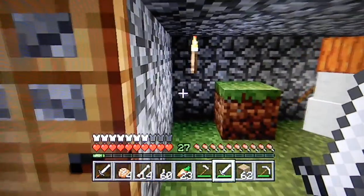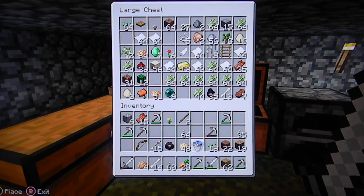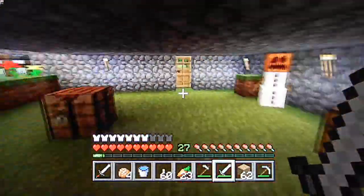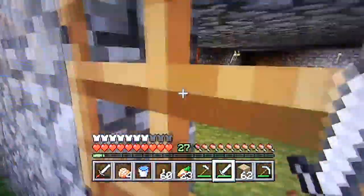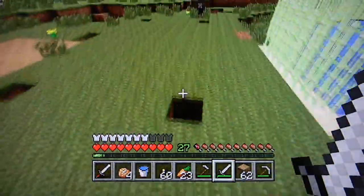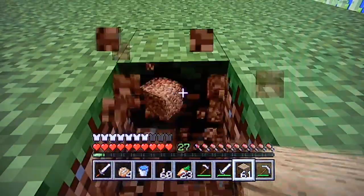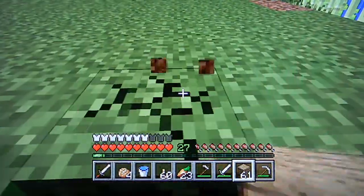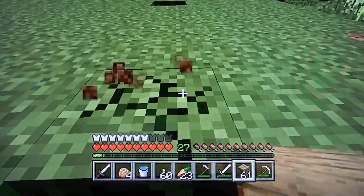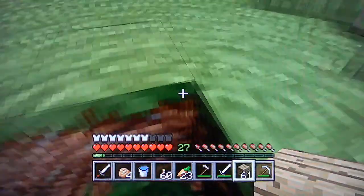I've already mapped out where the farm is going to be and how it's going to look. I just need to put this water bucket. It's right over here — I marked it out with these. So I'm just going to cut along. It's 14 by 7, and it's going to be kind of in-ground, but the walls are still going to be kind of elevated.